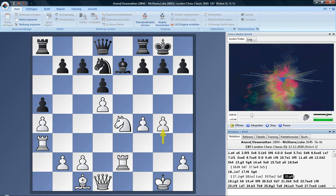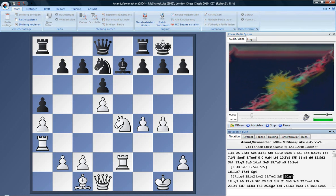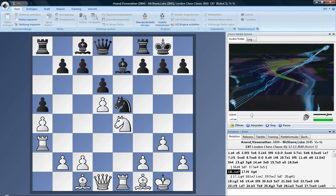Even something like g4 now, or in one or two moves later, and knight g3 for instance — some sort of light square pressure. Yeah, it's unpleasant. I'm sure we're not trying to prove something mathematically, but it's unpleasant.